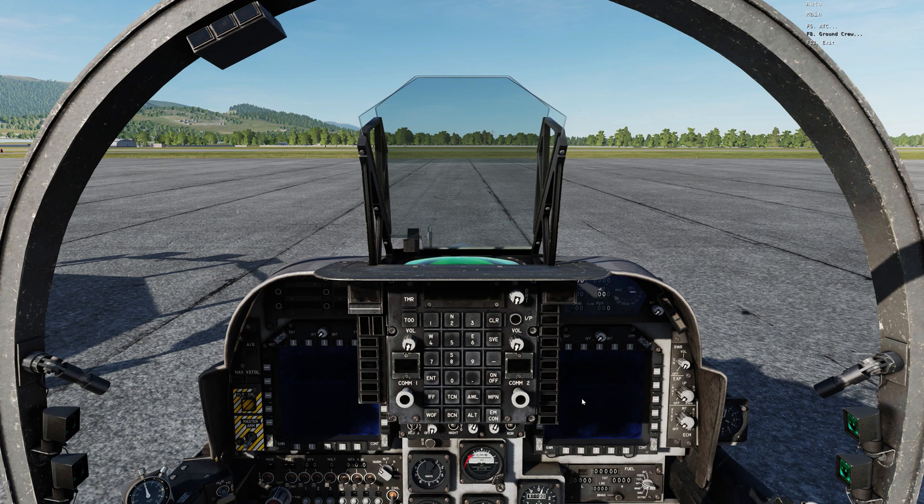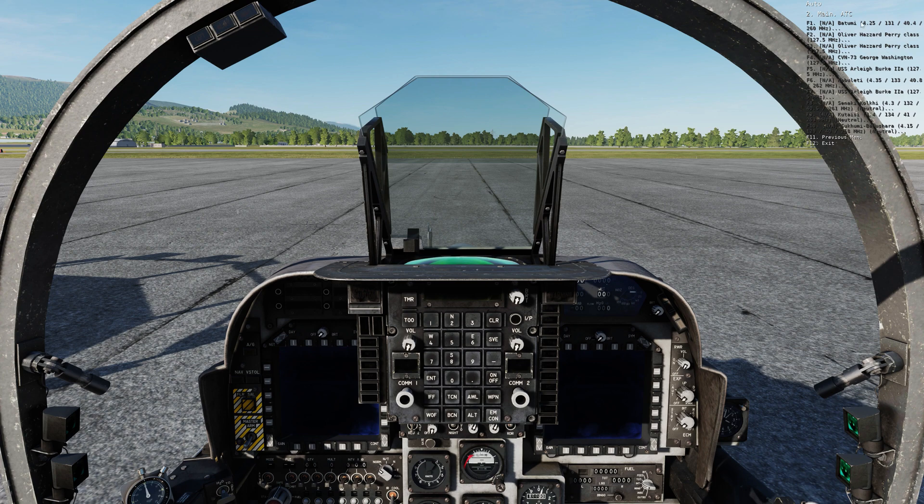All you hit is the backslash key, which is above the Enter key — the right or left slash. You can see here's the ATC menu. The closest airfield to you will always be at the top, working its way down. Everything's grayed out here because the power is off on the aircraft. Some servers in multiplayer will require you to actually dial in the frequency.